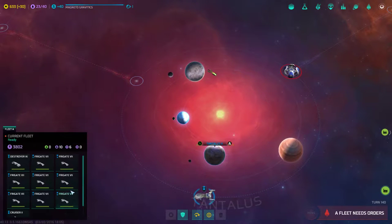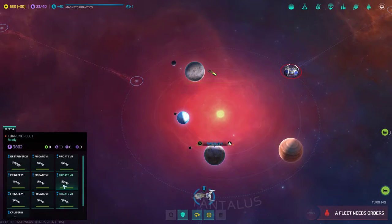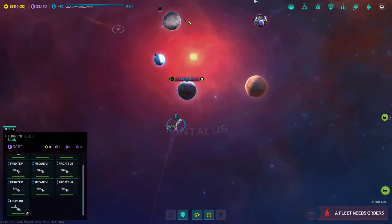Another cruiser has arrived. Do I have two cruisers here, or was that a second fleet of some kind? Okay, that's much better — that makes more sense. I got confused somehow; I thought there was a ship down here.